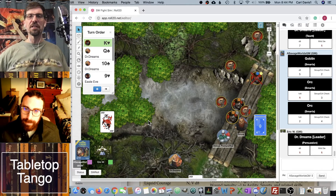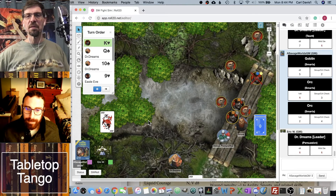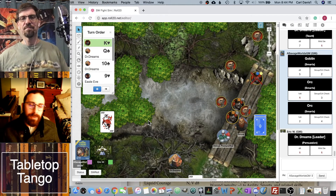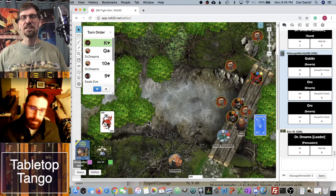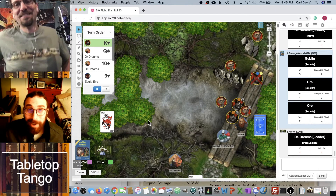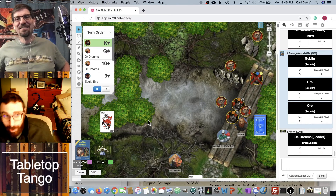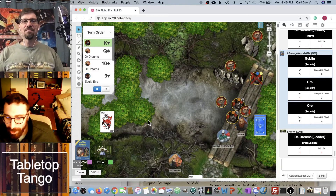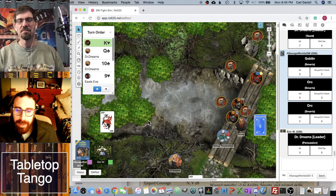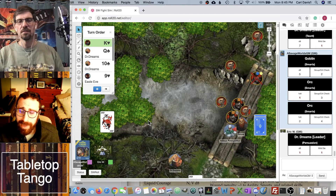He's definitely going before the orcs, because distracted and vulnerable conditions end at the end of your next turn — so they would have just been wasted. Quick coming in very handy. That's one of my favorite edges. I do think level-headed is better, but you can have all of them if you wanted to.